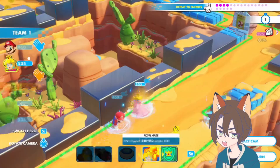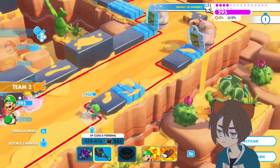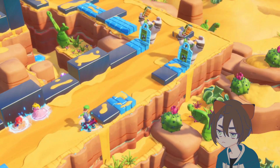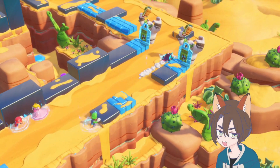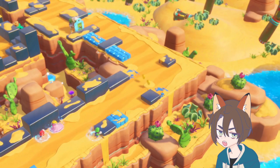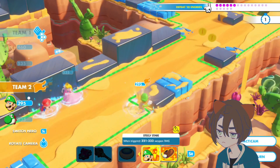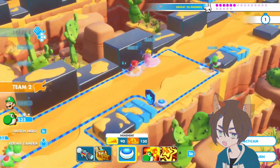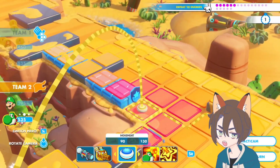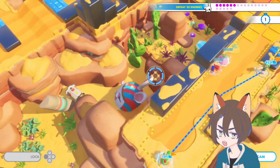We'll switch turns again to Team 2. The Sentry actually knocked both of them out, which is really nice for us. I don't think we need to worry about a Steely Stare or anything — I think that's actually all of the enemies here. We can jump, and we can probably just ground pound jump over. Let me check the Tacticam real quick — I want to make sure we're not going to get hit with anything, anything surprising us with Yoshi.